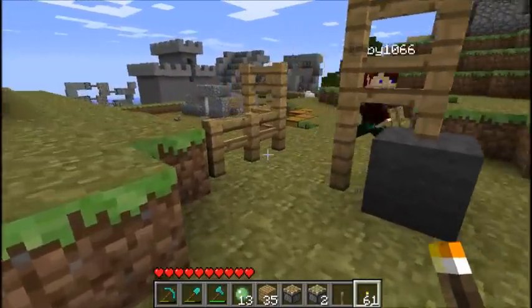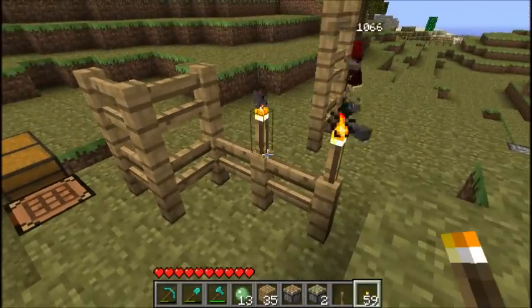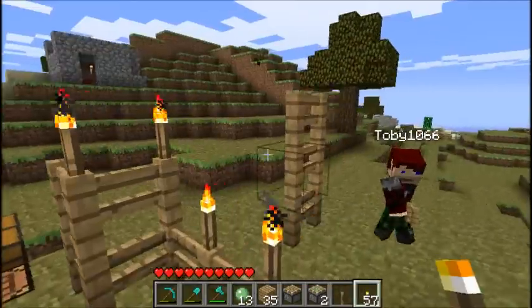Now it's just a case of building fences one on top of the other like that. It really is a thing of beauty. Also, you can now place torches on top of fence posts — so it looks like some kind of strange stick cake!